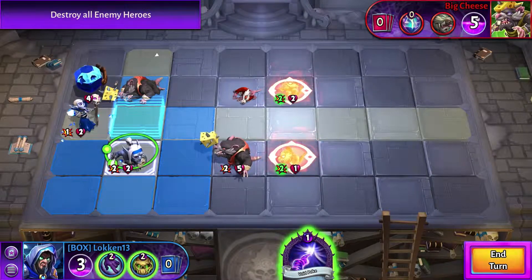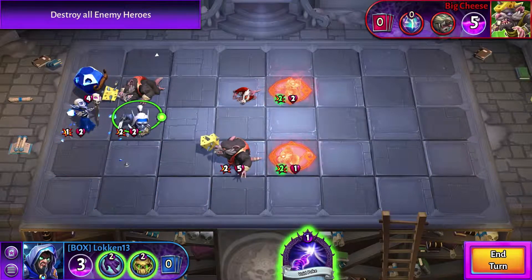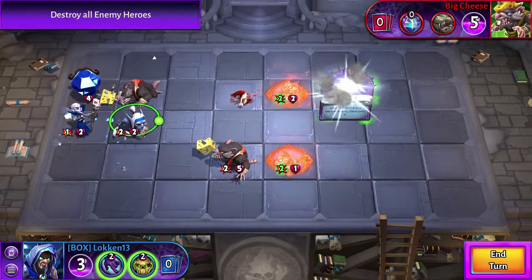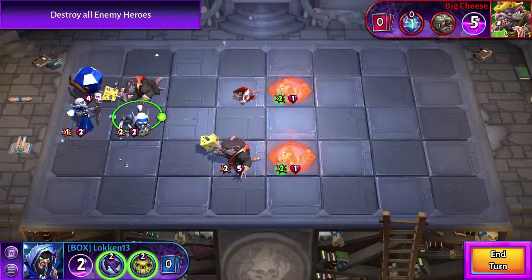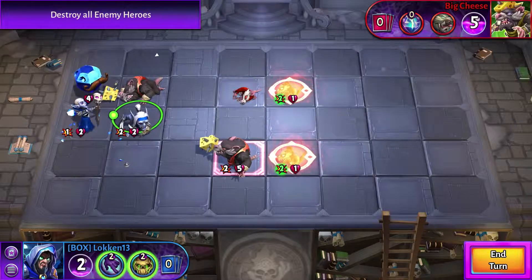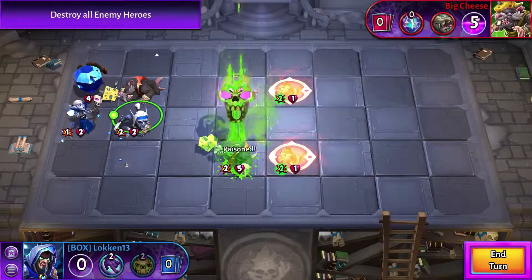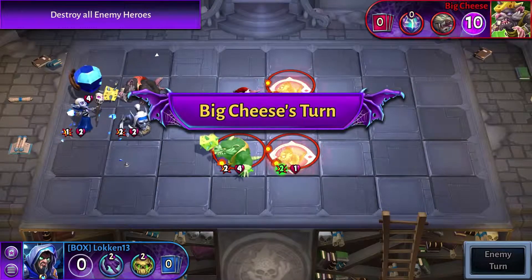And then I'm going to move this guy to this spot, putting him more as a defensive unit. Got one Void Spike there — nice, that was actually pretty lucky. I think I'm going to need to poison this guy first. I'm more worried about that Rat getting all the way to the end. So let's poison that guy and end the turn there.